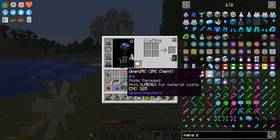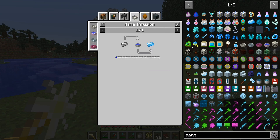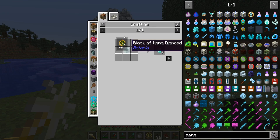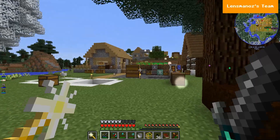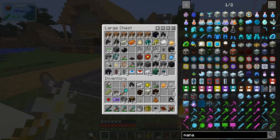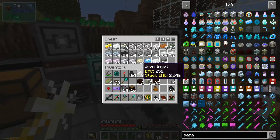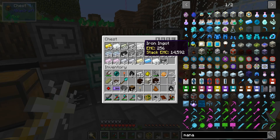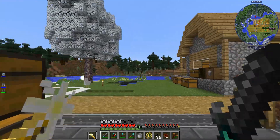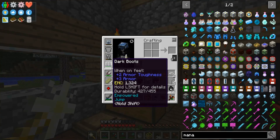It wants us to make a mana steel ingot, which is iron, a mana pearl, and a mana diamond. Let's go and grab one of each — I think I've got a mana pearl, yes there's a couple. I'm going to end up wanting like 24 iron because I'll make a full set of mana armor — maybe not the boots since I've got the Ender IO dark boots which are very handy. I'll make two for now.